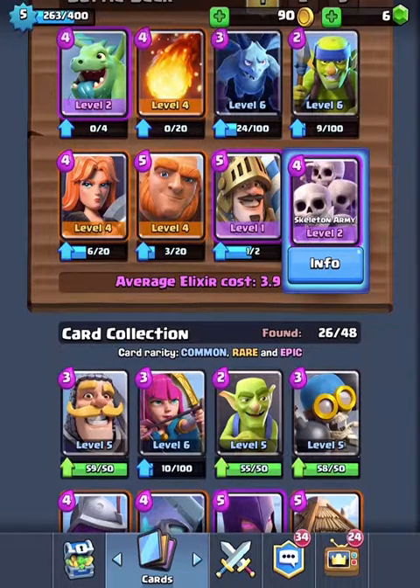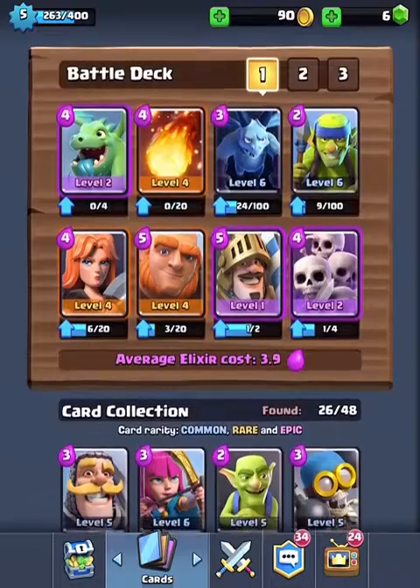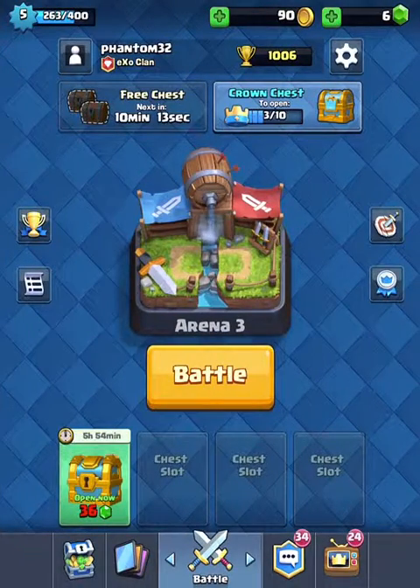Next we have the Skeleton Army, which is 4 elixir and mine's level 2. It's pretty good for taking out giants, princes, and all the big troops that are hard to kill. So that's my battle deck, and now I'm going to be doing some gameplay.